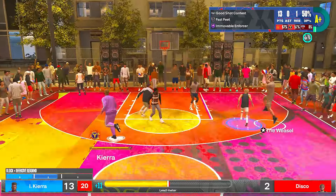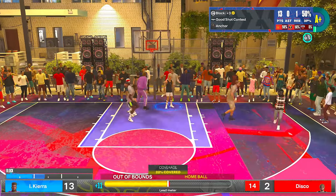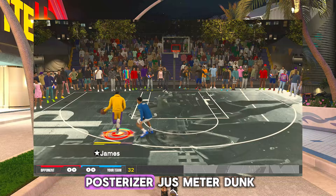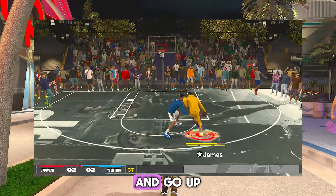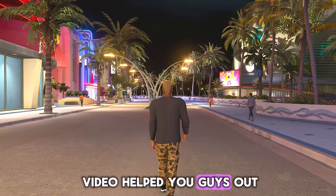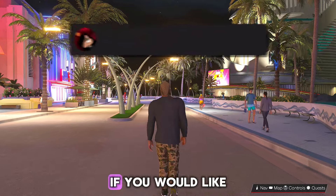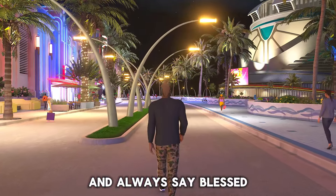In my opinion, playing at Sunset Park is the best — it's the quickest, fastest, easiest — but it's always personal preference, whatever feels best for you. Even though I didn't go through every single badge, most are self-explanatory. For example, for posterizer just meter dunk — hold R2 on PlayStation or RT on Xbox and go up then down on the right stick to get the meter. I hope today's video helped you out. We still have five months left until 2K25, so if you're having fun on the game don't let anyone deter you. Hit subscribe, turn on post notifications, go watch the best jump shot video, and always stay blessed.